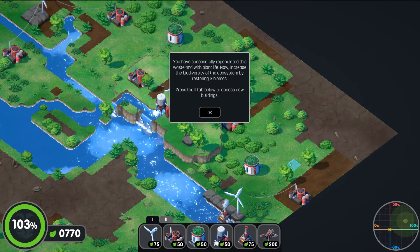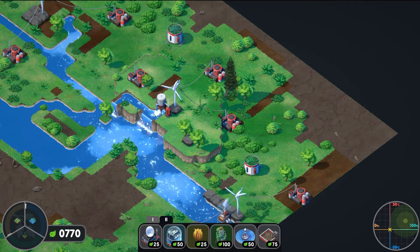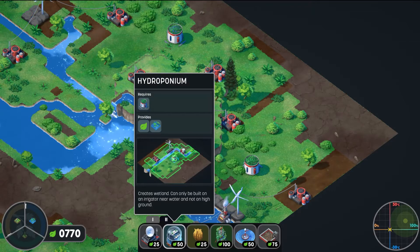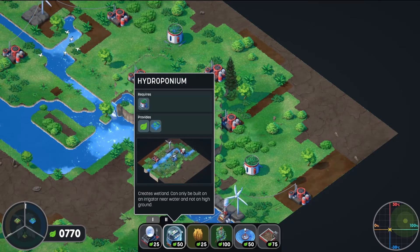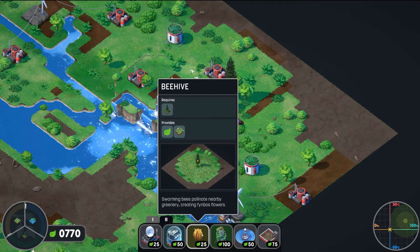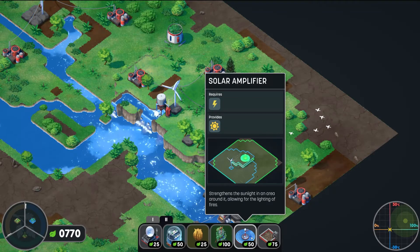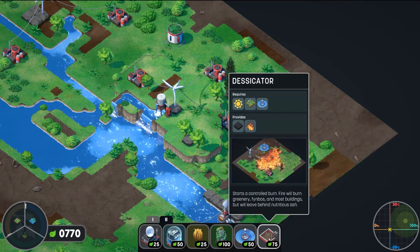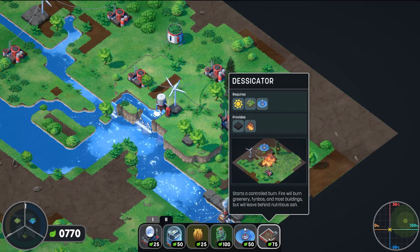There's more — oh wow, okay! Research center, hydro pump — provides leaves, can only be built if irrigators are near water and not on high ground. What is this? Requires power. Trees, beehive — okay that gives me stuff back as well. Arbitorium. Solar amplifier provides sunlight. And desiccator — oh! So that can destroy stuff. Interesting — we must destroy to regrow.